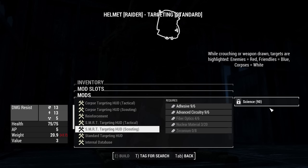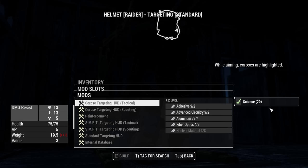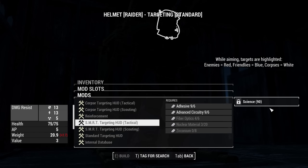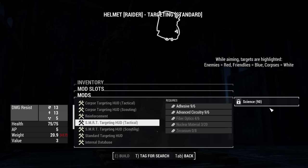Corpse targeting HUD tactical - oh thank goodness. I'm so happy. If I had nuclear material I would do this right now - immediately put these on just so I could find my corpses. The reinforcement is way better, but I'm definitely doing the smart targeting HUD - tactical, I think. While aiming, targets are highlighted - enemies are red, friendlies are blue. That's the way to go. Or maybe while crouching - I don't want to have to choose between crouching and seeing stuff, so we'll probably do this one.